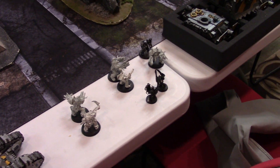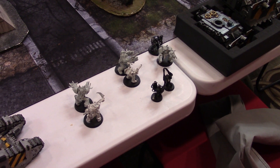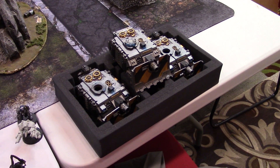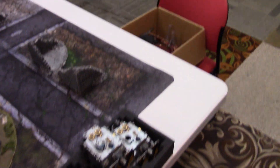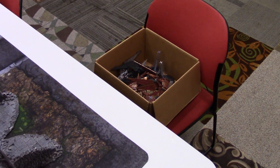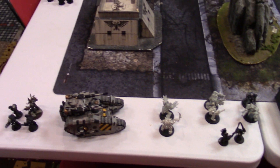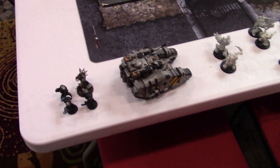Four units of oblits which are troops in this list — they have tank chapter tactics. Three vindicators in a formation so they can fire the giant pie plate. And I have two hellblades and two heldrakes. I don't have much anti-air at all, so the question is: can the Death Guard live through it and can we do enough damage? We'll have to find out.